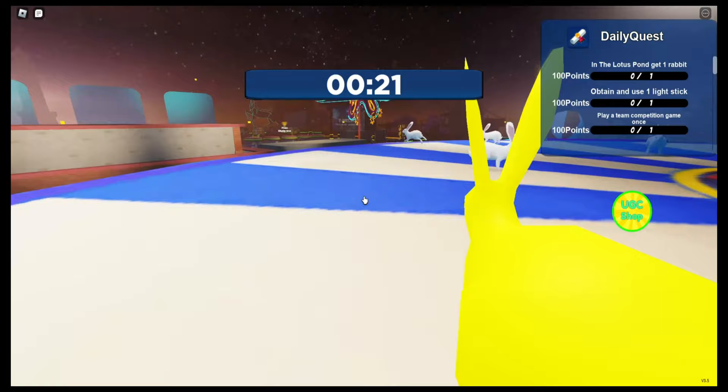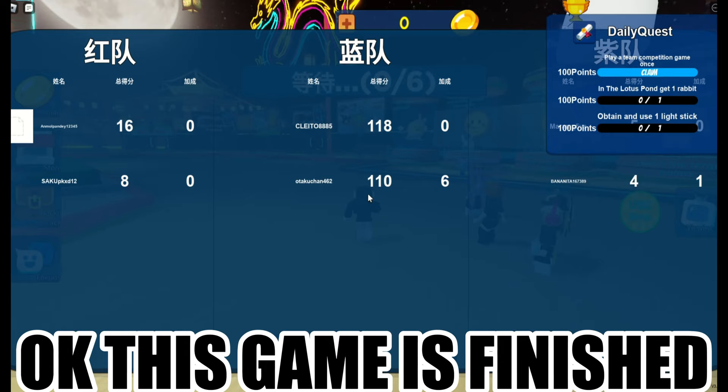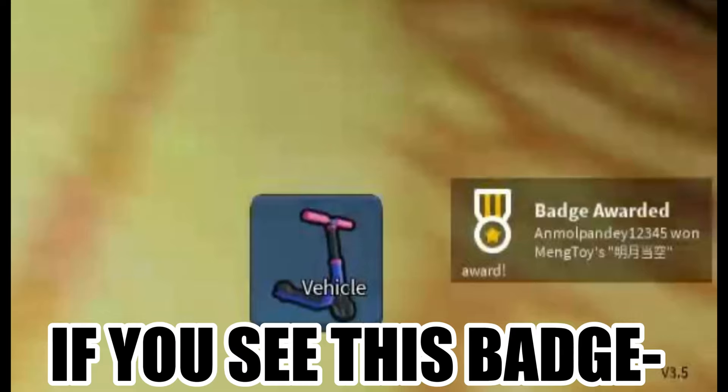Okay, this game is finished — go here and claim this item. If you see this badge, that means you got this item and you will get this item. This item looks cute!